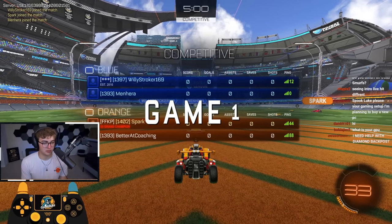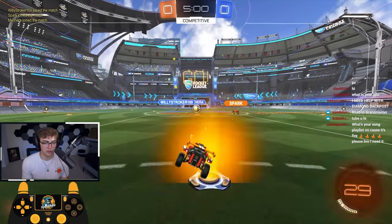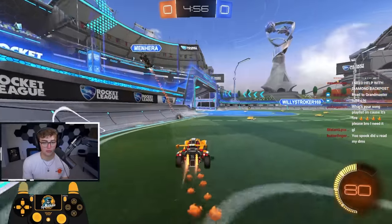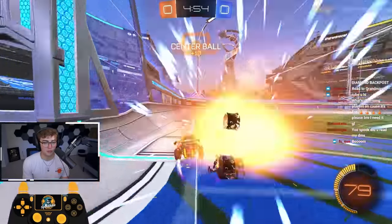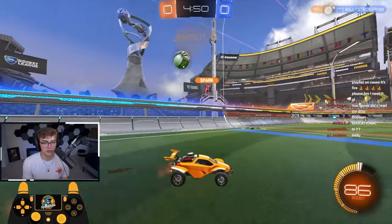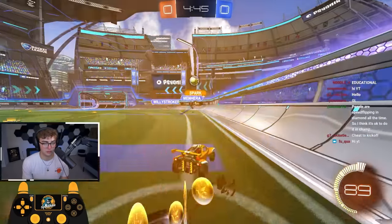Jumping into game one, we got Spark. Going to cheat up as always — cheating is just straight up better. This ball is going to bounce center. Going to hit it into the corner just so I can grab this corner boost and then keep rotating through. Maybe get a demo on this guy. This might give my teammate an opening. It's very awkward, so I'll just wait behind him. Let him get a 50-50 and play the boost here.